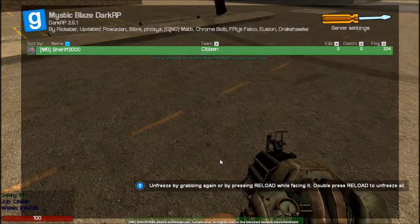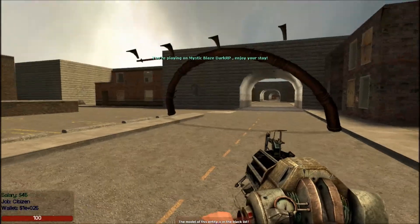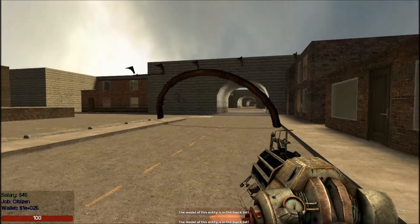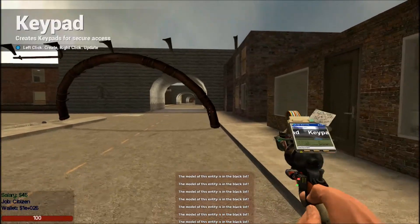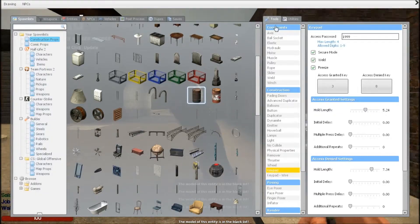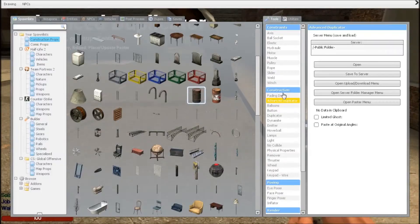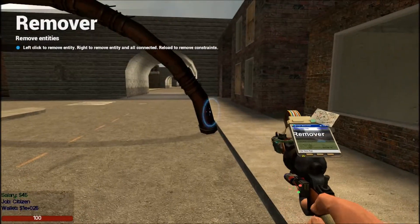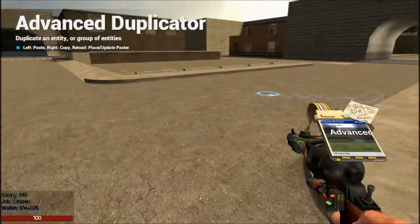So now if I just try and spawn in — wrong thing — blacklist. So now if I remove it, what we'll do is we will get the advanced dupe on it, click remove, advanced dupe out, and you still cannot use advanced dupe.